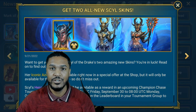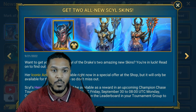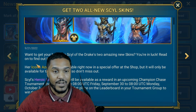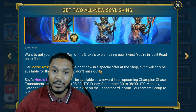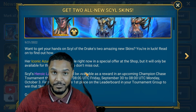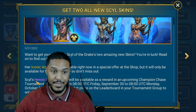Just to take a look at the news, we've got the new Sill skins. It says 'Want to get your hands on the Sill of the Drake's two amazing new skins? You're in luck — read on to find out.' Her iconic Azor skin is available right now in the special offer shop, but it'll only be there for the next seven days, so don't miss out.